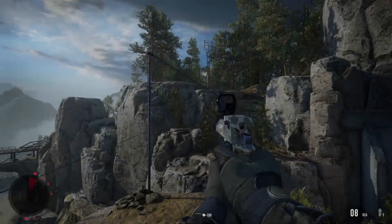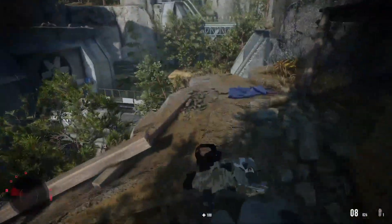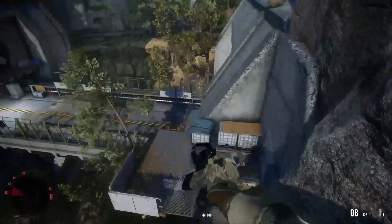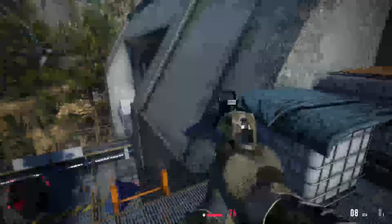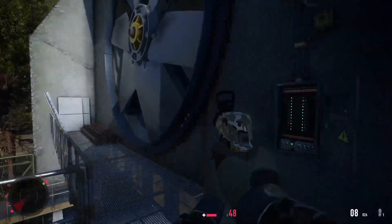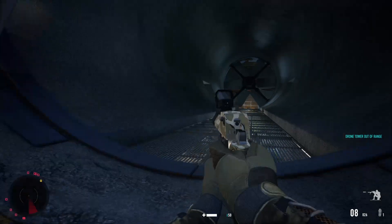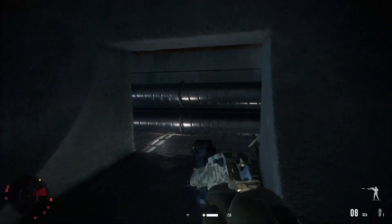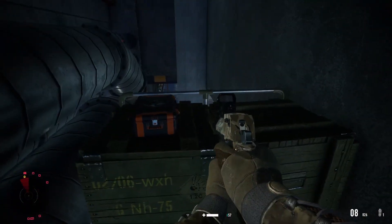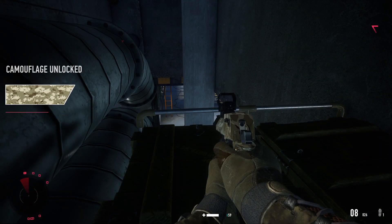For our next collectible we're gonna use this fast travel point. We're gonna take the two zip lines, come over here where the bounty is, jump right here, jump down again, and enter this vent. Then we'll come around the right and right around the corner we have another one.